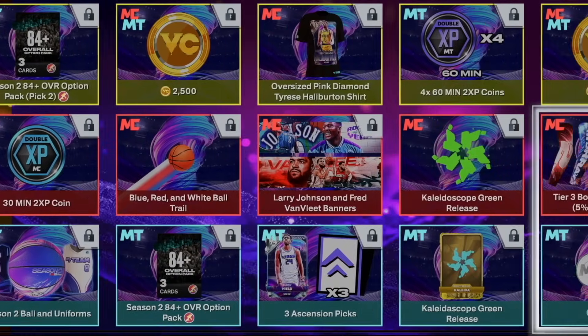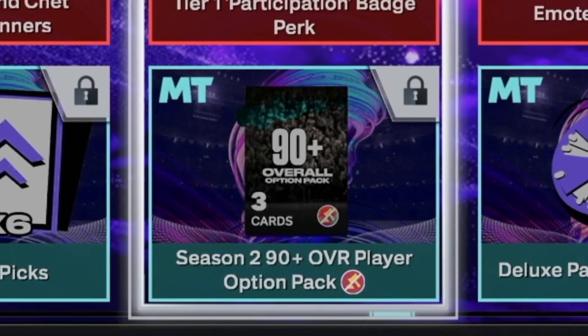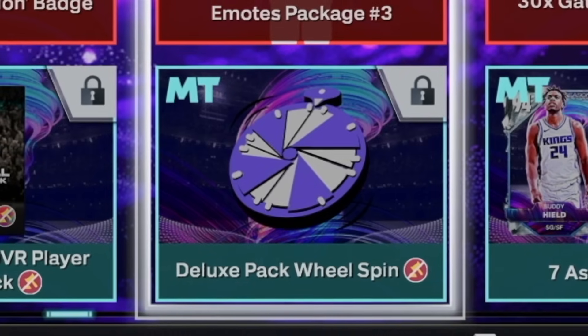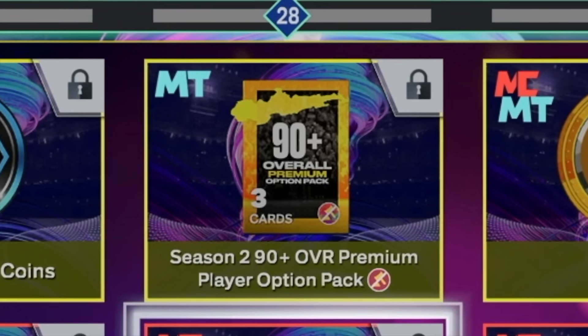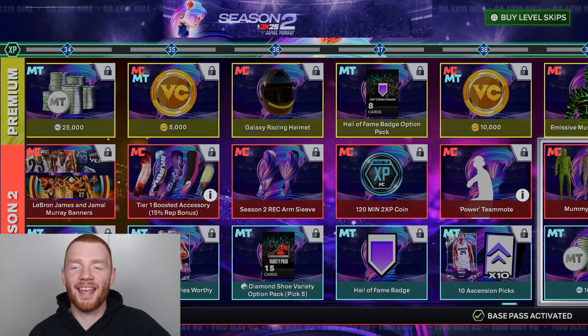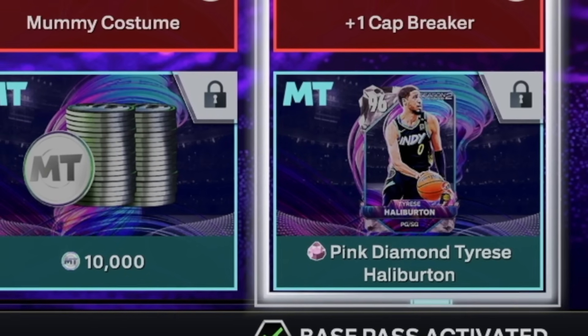This Season Pass looks so good because we have some 87-plus option packs. There's also a 90-plus option pack, a Deluxe Pack Wheel Spin, a 90-plus overall premium player option pack, a Diamond James Worthy, and when we come all the way to the end, we get the most crazy prize of them all — a Pink Diamond Tyrese Halliburton. And that card actually looks really good.